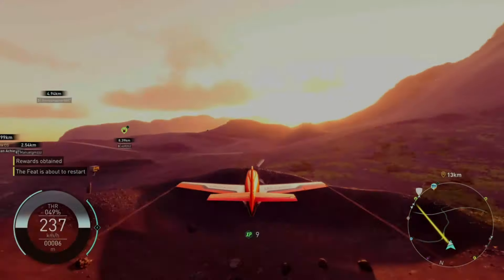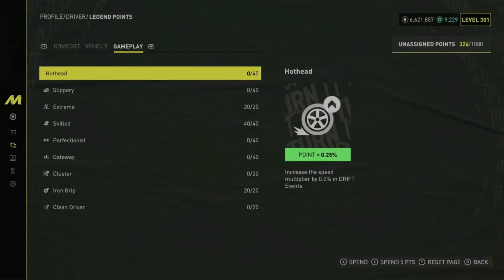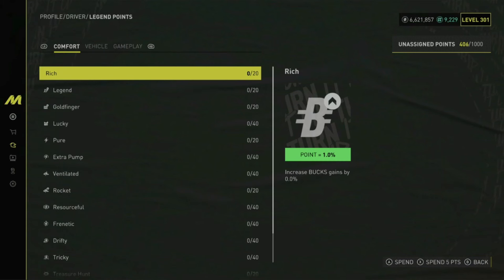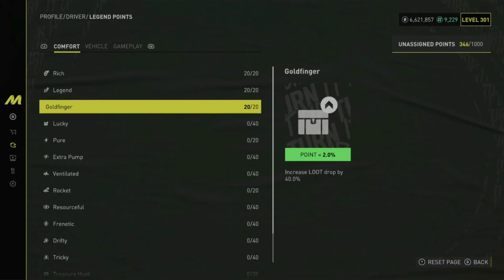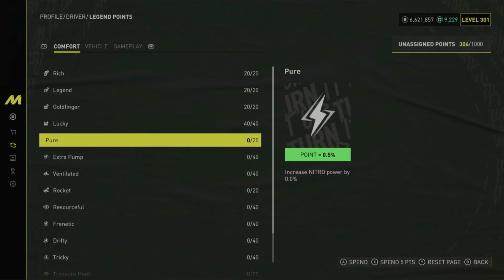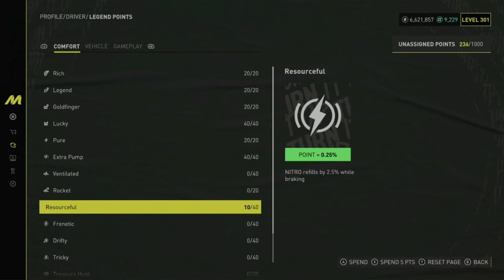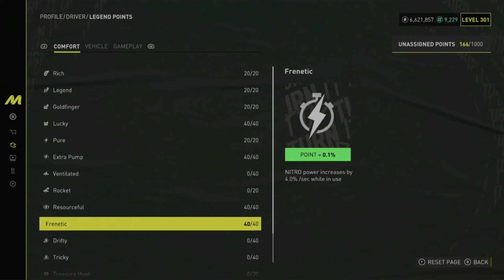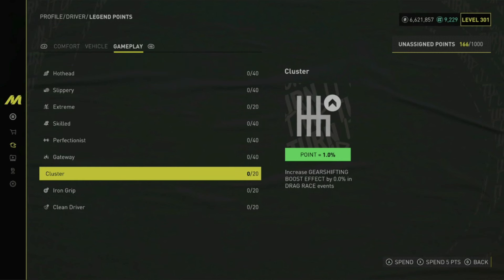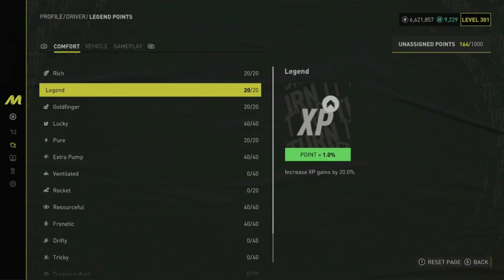For the next glitch, you simply want to assign legend points to Rich, Legend, Goldfinger and Lucky. If you can, put some points in Pure Extra Pump, Resourceful and Frenetic. After that you can put some points in Clean Driver, but it won't make a very big difference so if you don't have enough points it's no big deal. I personally like to put two points on Iron Grip — this is just my personal preference but you can try it.